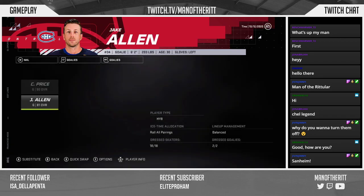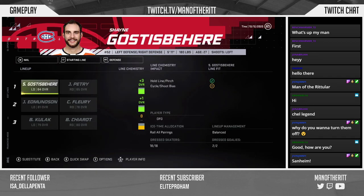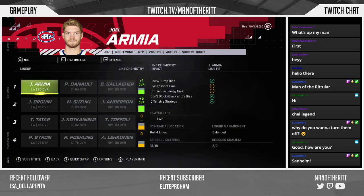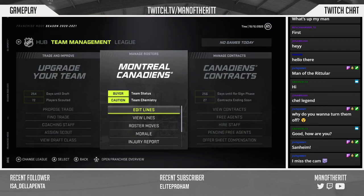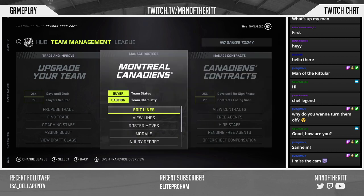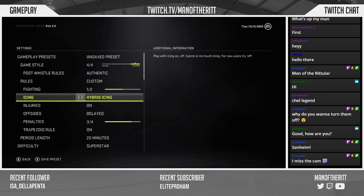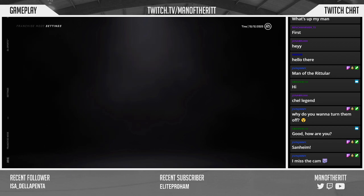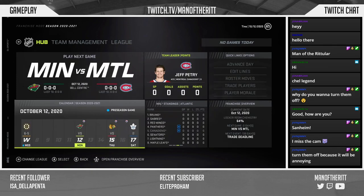We've got Carey Price and Jake Allen in goal. What I'm going to do in this video is sim up to the trade deadline and see what happens there. I'm torn on whether to turn injuries off — it would be annoying to constantly go back and edit lines. I think for now I'll turn them off. I now understand why other GM mode players do that.